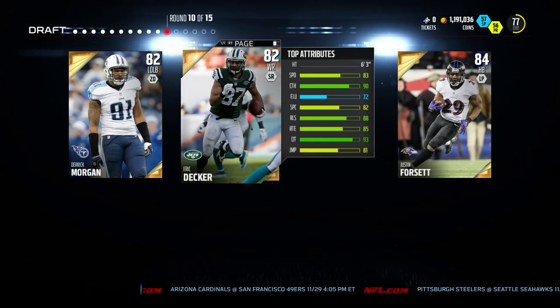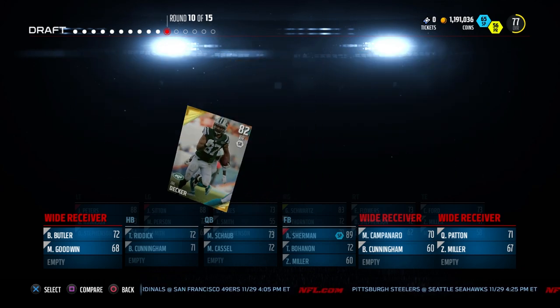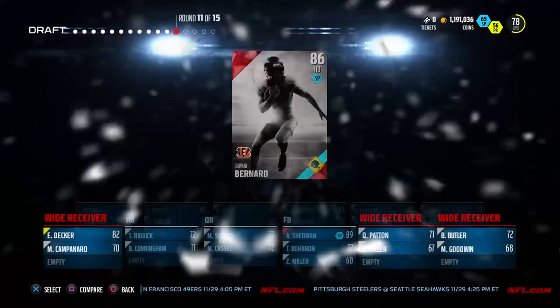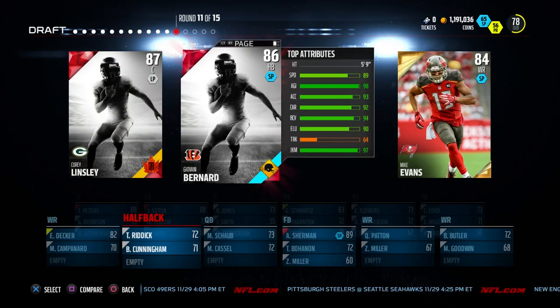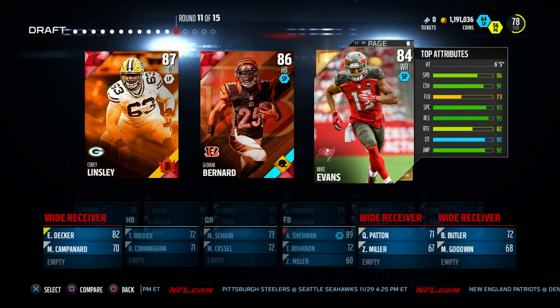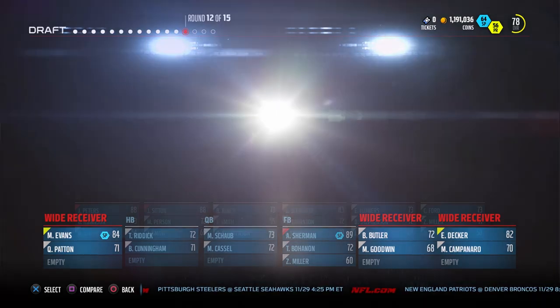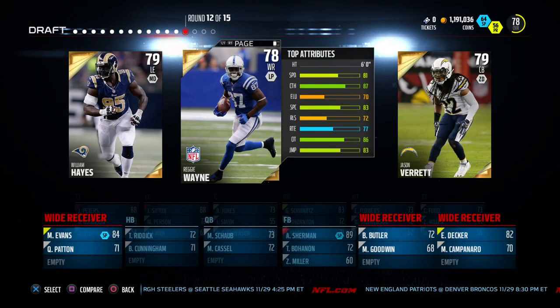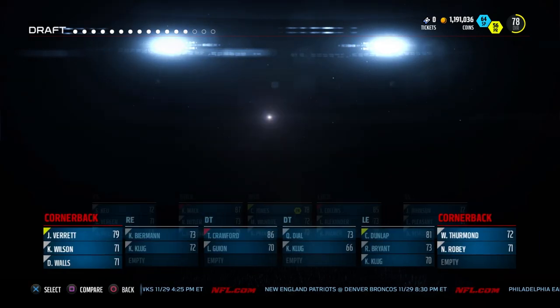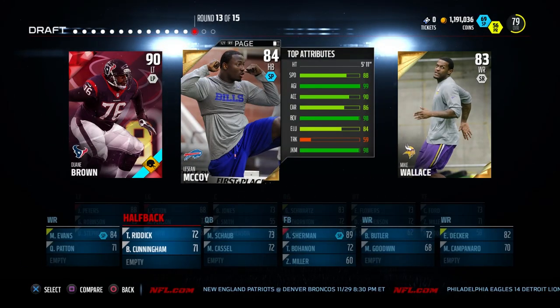We've got another chance at a running back with Justin Forsett, but these running backs just are not quick enough for me. So we go with Eric Decker — he's big, he's physical, he's at least a target. We don't really have a wide receiver yet so we've got to get somebody. Next pick we don't go with a center since I don't run up the middle that much — we go with Mike Evans. Big physical wide receivers on the outside with Decker and Evans should do a good job as a duo. Then we need a cornerback badly — 79 overall is going to be our best cornerback, not good, but we've got to get something.